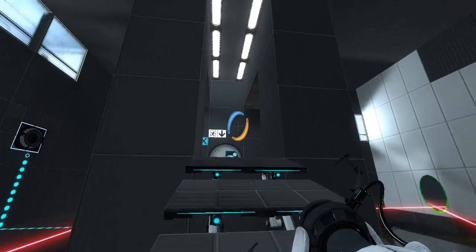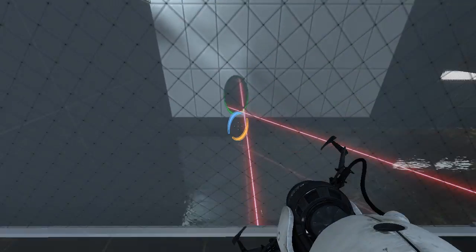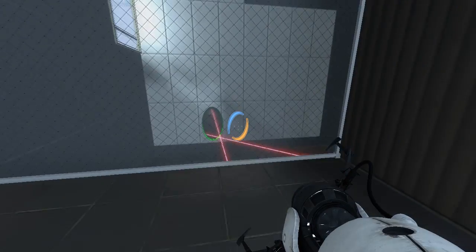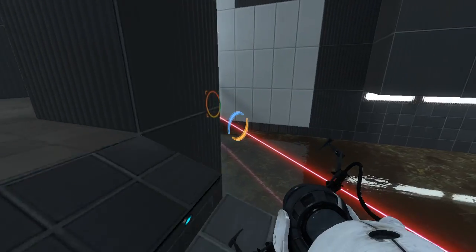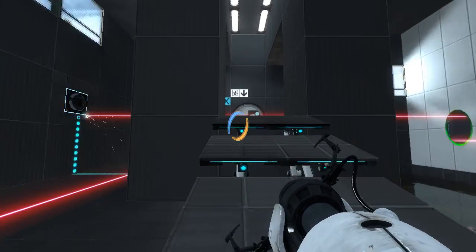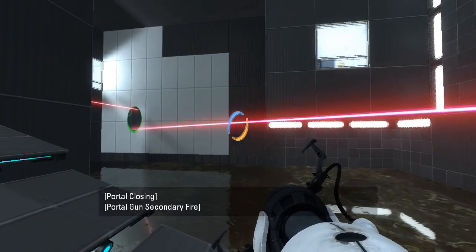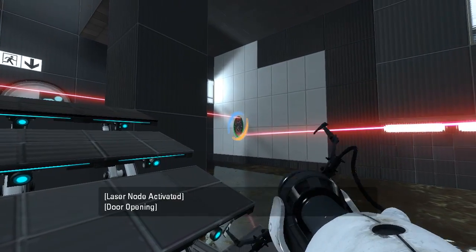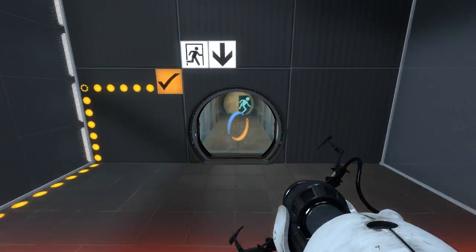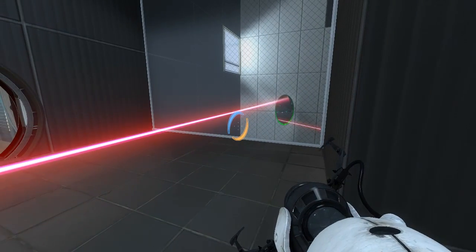Okay. Where do I want this laser to go? It seems like the right idea. Yeah, look at that! Re-fire the laser through the portal again to fix the angle. I've always wanted to see a puzzle that does that. I like that.